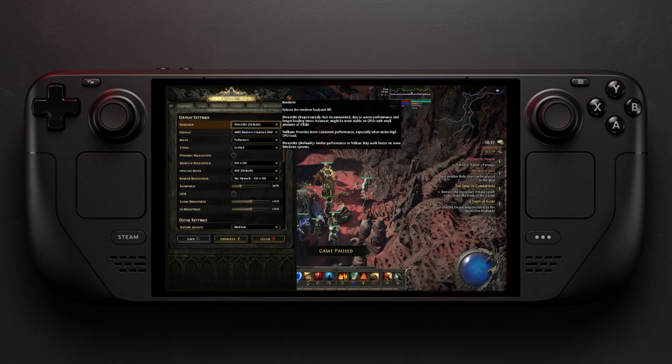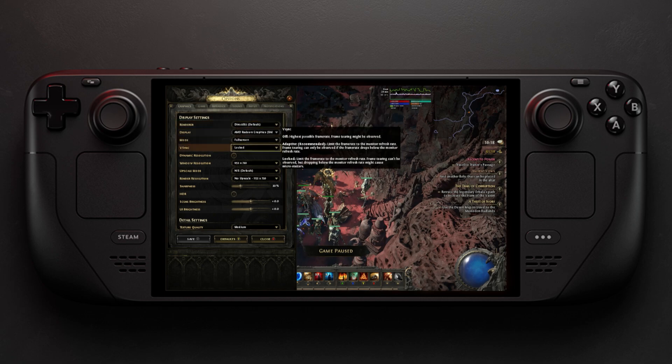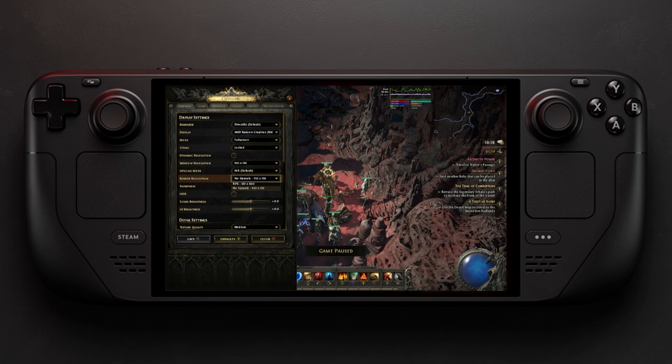After that, the settings are very simple. We're going to have full screen, VSync locked, dynamic resolution turned off — if you turn it on, it's going to look awful. Lower the resolution to 720p, use upscale mode set to NIST default. For render resolution, use no upscale.